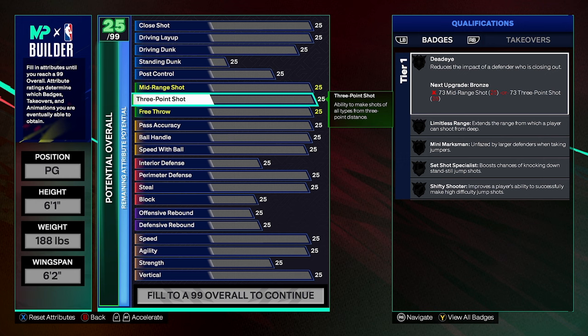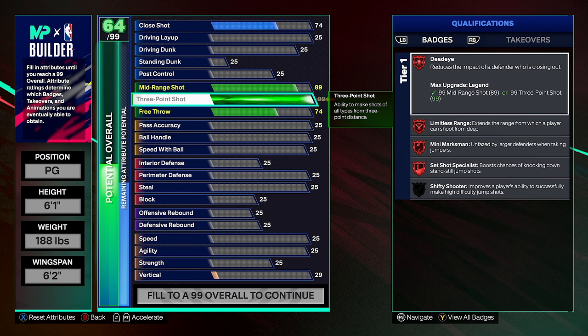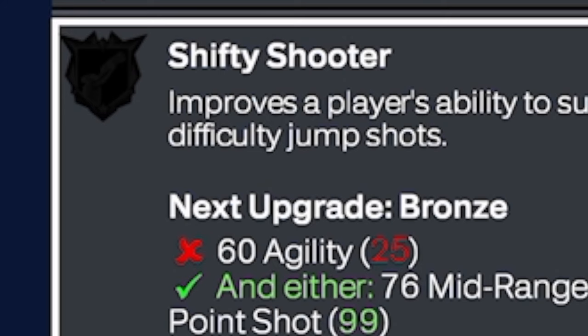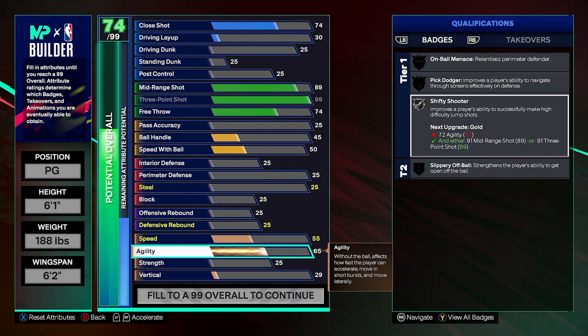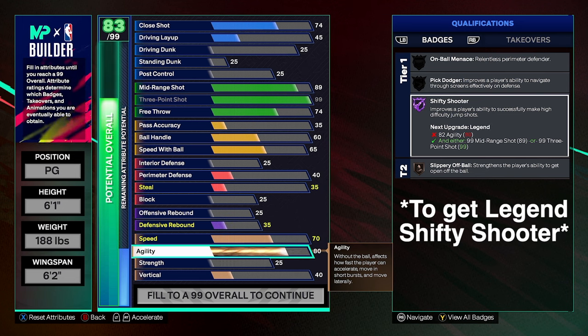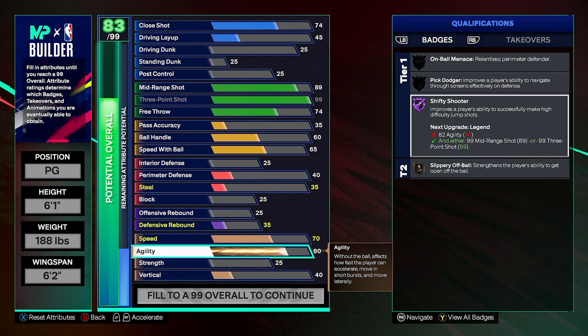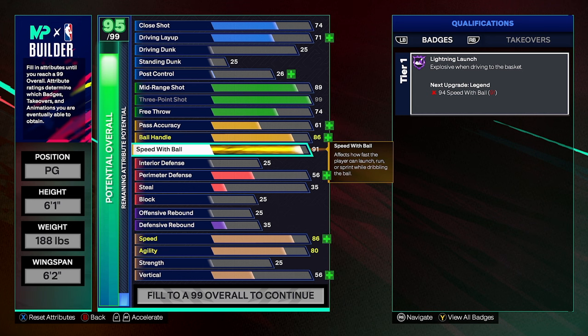In order to get Shifty Shooter on Legend you need a 99.3, which my cap breaker would do. But if you scroll down, Shifty Shooter doesn't go up at all because you need at least a 60 agility to get Bronze. Now it starts going up — Bronze, Silver, Gold — I get Shifty Shooter on Hall of Fame, but you need an 82 agility to get that. So that's the problem. I could get the max plus-one and put it on Shifty Shooter to get it to Legend.